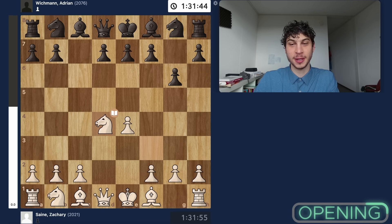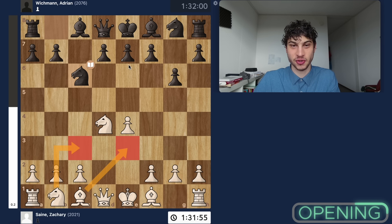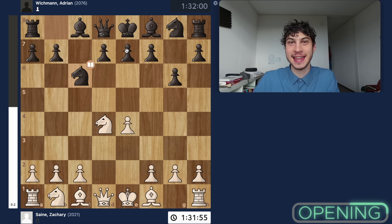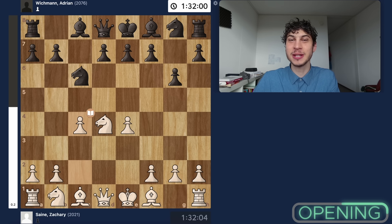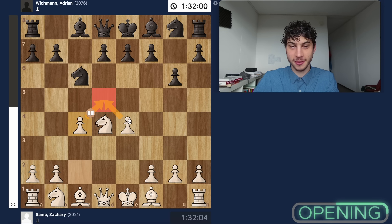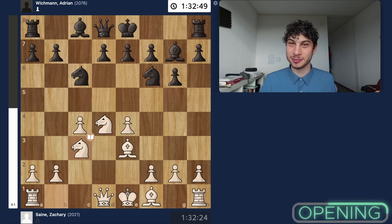I go with d4, my opponent trades pawns, and now knight c6. Everything is going swimmingly so far. Generally I would go with bishop e3, then knight c3, and go for a Yugoslav attack against this dragon Sicilian. But there's a really nice opportunity that the hyper accelerated dragon gives white: the ability to not develop our knight just yet, but use this lack of development to play c4 and establish the Maroczy Bind pawn structure. I have a very strong hold on d5 and just acquire more space. I was still in prep at this point, seven moves in — very nice.